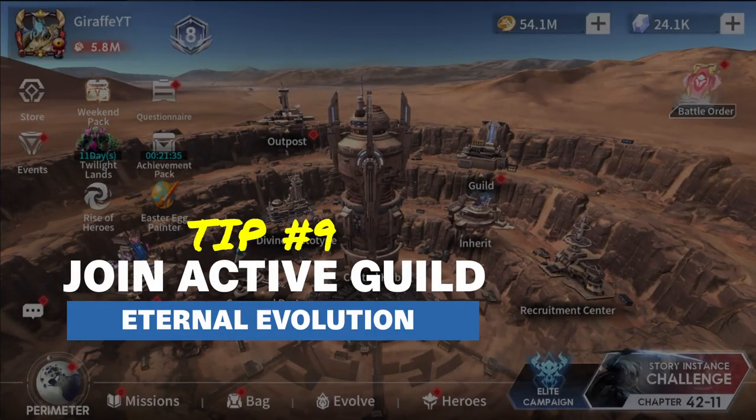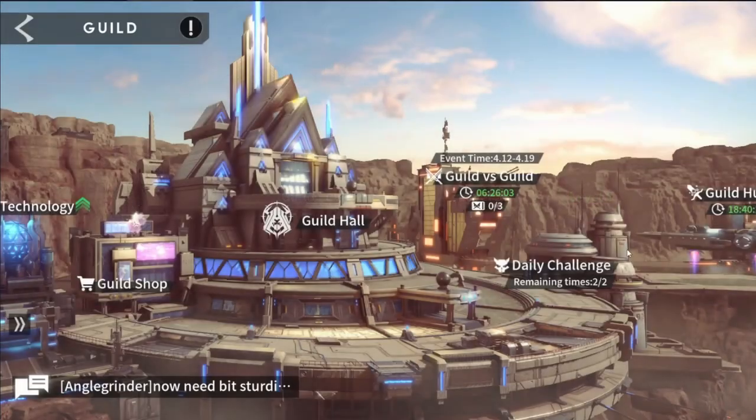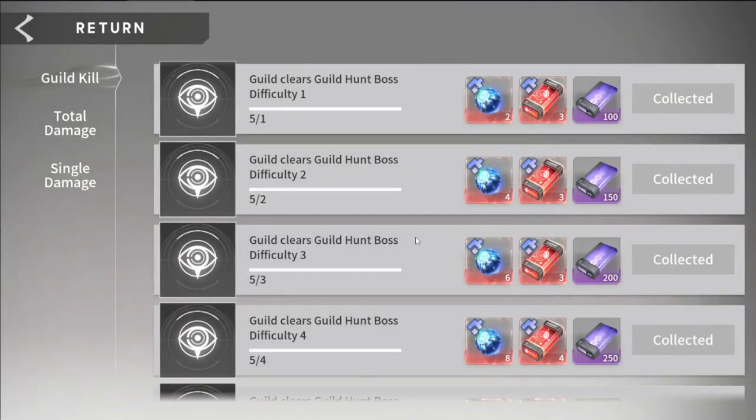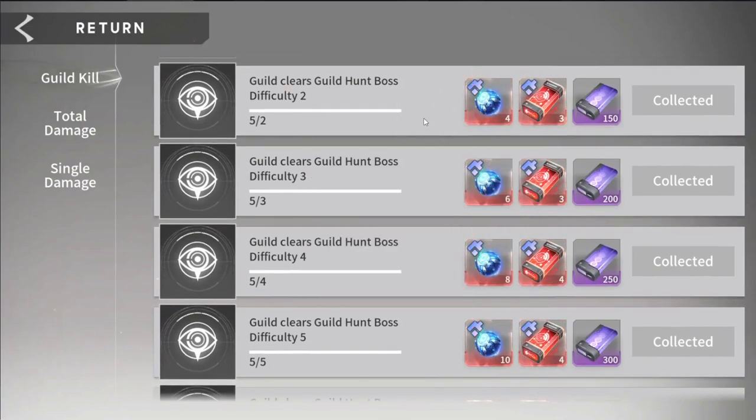Tip number 9 is going to be join a guild early, preferably level 3. The reason for that is because at level 3, your guild is going to unlock a guild hunt, and depending how many bosses your guild can defeat and how much damage you can do, it's going to determine your overall rewards. The main thing is you're going to open up the hunt achievements and be able to get a lot of stuff here — they give gene hybrid shards, and you're also going to be getting gene breakthrough cores.